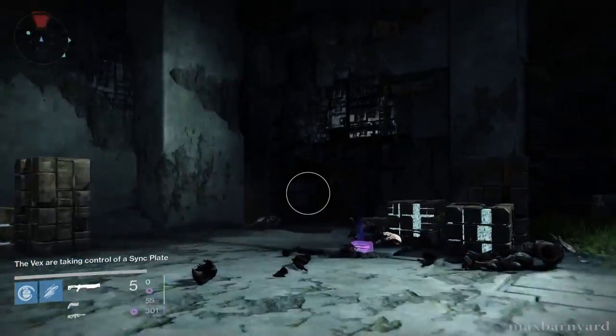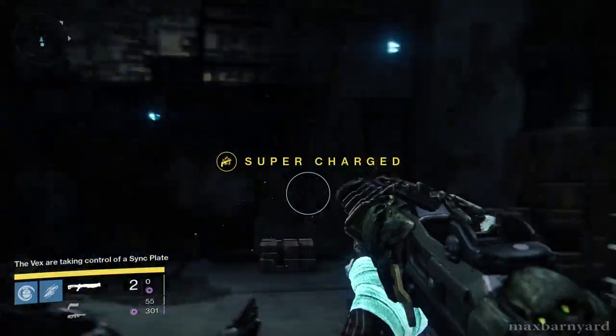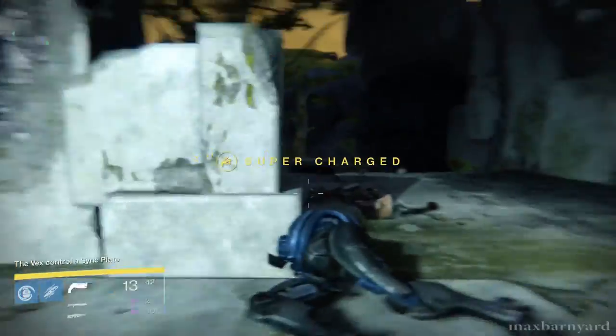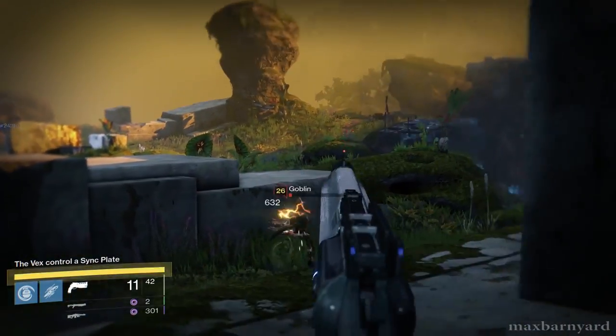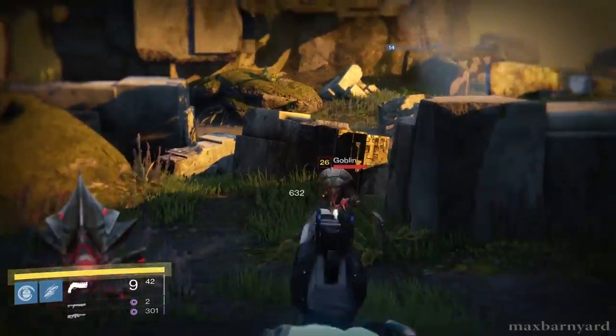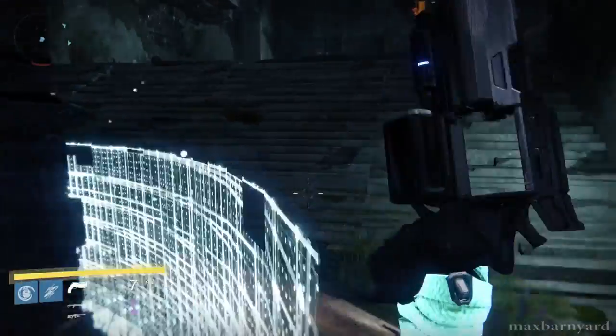As soon as you're dropped in, your first task is to open the door to the bunker. To do so, your team must build a spire by taking control of three plates in separate locations and preventing Vex Praetorian enemies from taking them back. You need to hold the plates for a couple of minutes in order to form the spire, so the distance between the plates necessitates that your team split up, ideally two on a plate.